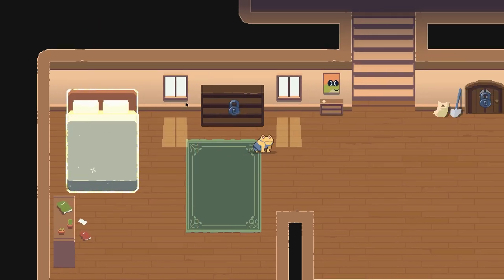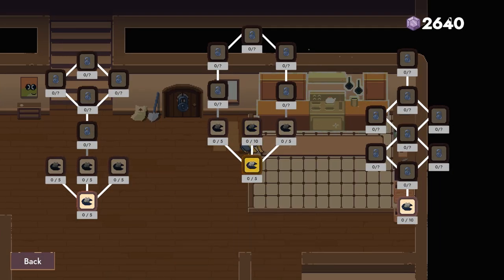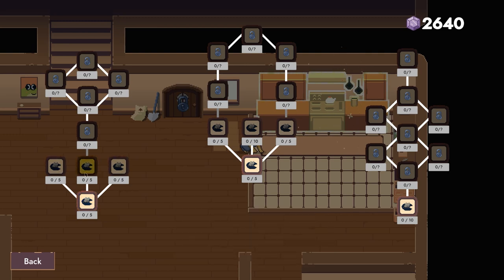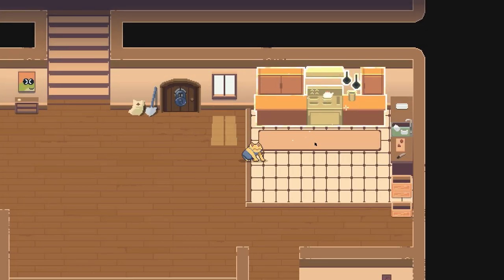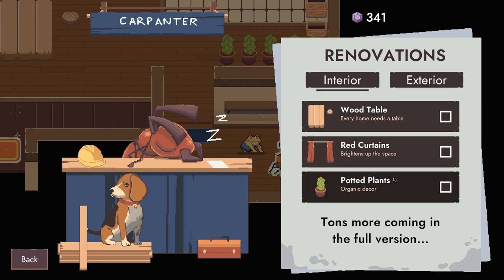So we pick him — a little minion dude. We can go to the kitchen — this is where we spend our crystal currency. We've got damage, projectile speeds, planting speeds, move speeds. Some things are locked. This is the roguelike aspect. Renovations. Pet the dog — always pet the dog. Buy everything!